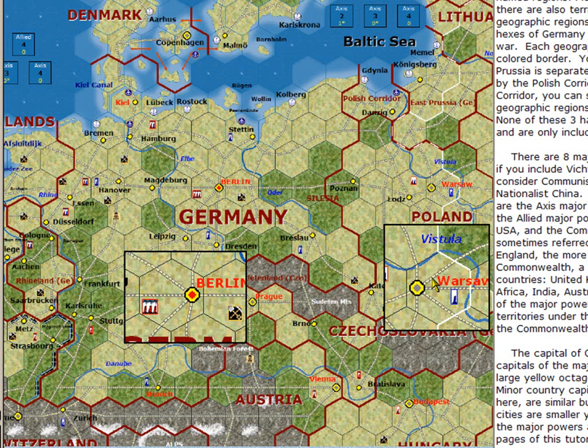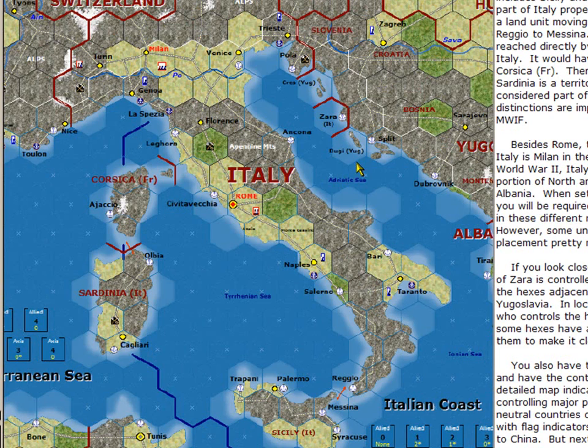Warsaw is the capital of Poland, and the difference between Warsaw and Berlin is that Berlin is the capital of a major power, so it has a red center. Warsaw is the capital of a minor country, so it has a grey center point. Minor countries are in grey and major powers have capitals in red. Here is Italy, the second of the three Axis major powers.